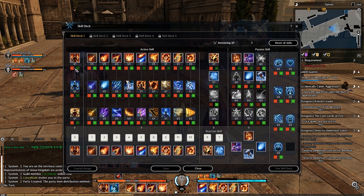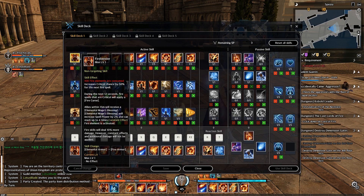Starting with the core skills. First one is Fire Bender. It increases critical chance by 50% for your next fire spell, consuming 100 fire element. During the next 12 seconds, fire spells that are critical will apply fire curse. Allies within 15 meters receive elemental mage blessing, increasing spell power by 2%, stackable up to 4 times. Constant effect: fire element is active, fire skills deal 10% more damage, but constant effects and additional damage will not be applied. Also changes your element armor to fire armor.